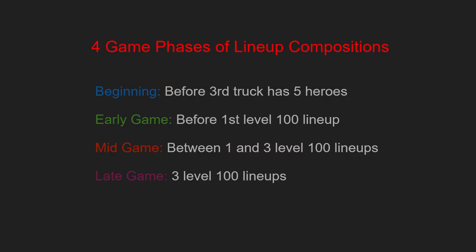We just journeyed through the beginning phase of the game, which is when you first start playing until you unlock the fifth hero slot for your third truck. Early game is from that point until you have enough memento with resetting all of your heroes to make one truck that has all level 100 heroes. Mid-game is from that point until all three of your trucks have max level heroes, and then you're in the late game. Today we're specifically going to be talking about the lineups accessible in early game because the concepts from these lineups can be applied in beginning, early game, and mid-game.